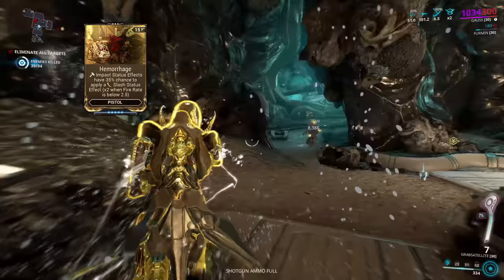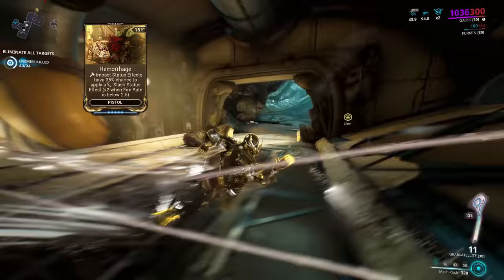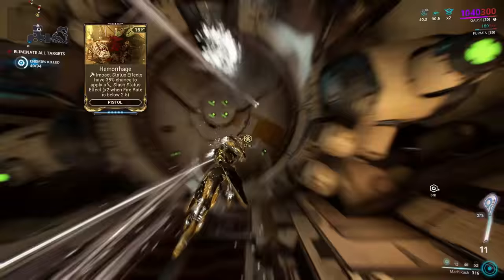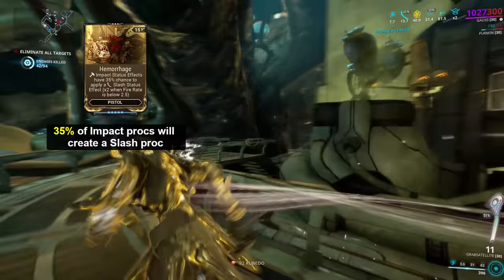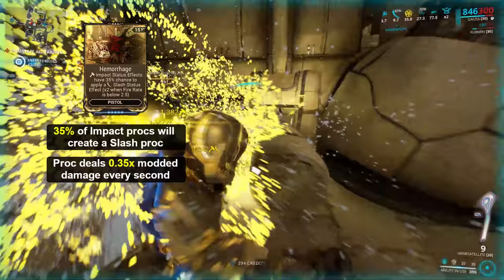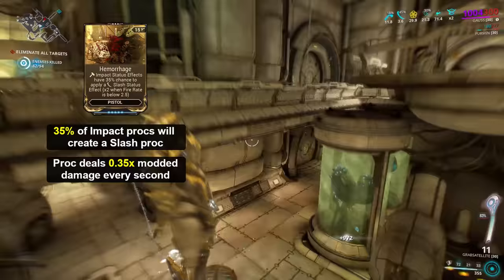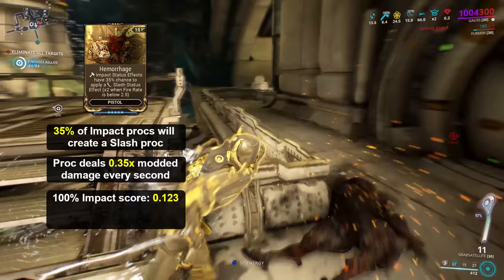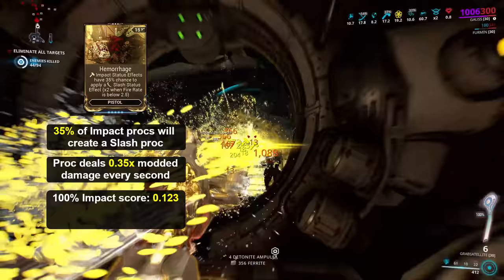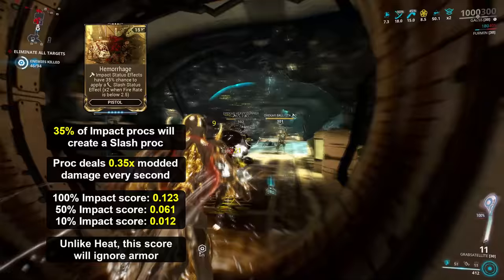With Hemorrhage equipped instead of Primed Heated Charge, the amount of slash procs dealt varies based on the fire rate of the weapon, and also based on what portion of the weapon's IPS — impact, puncture and slash — is made of impact damage. For faster firing secondaries, Hemorrhage will proc 35% of the time upon landing an impact status effect, and the damage per second dealt by this proc is 0.35 times the modded damage of the weapon. For faster firing weapons with pure impact damage only, this gives a score of 0.123. If the weapon has any lower proportion of impact than 100%, the score comes down accordingly: to 0.061 at 50% impact, and just 0.012 at 10% impact. If the weapon has a fire rate under 2.5, the number of slash procs and therefore the overall score doubles.